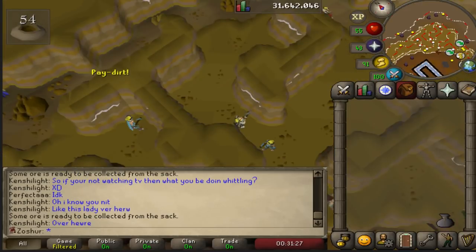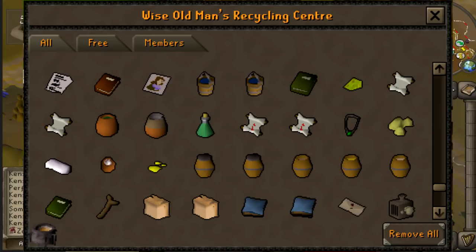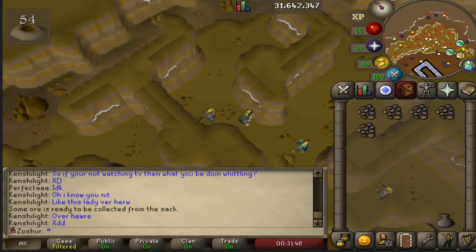Finally, the biggest update of the day is the Wise Old Man. He can now sort through your bank, find any items that you have from quests, and you can destroy them all in the new interface they made for that, or you can destroy each one individually — whichever ones you want to destroy. It's really helpful for cleaning out your bank of a bunch of quest items.